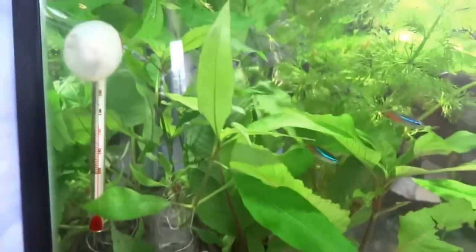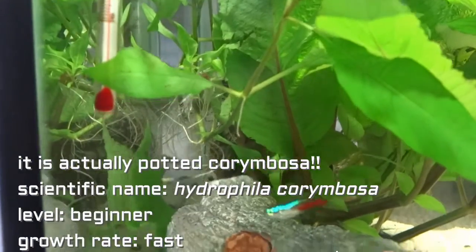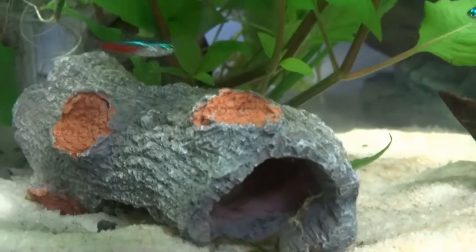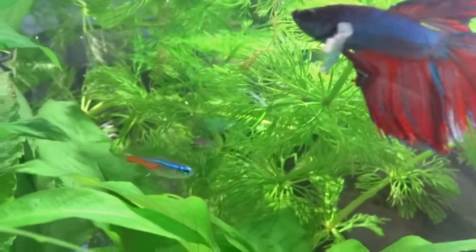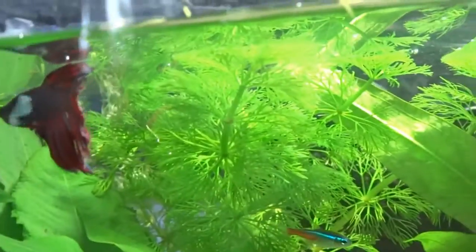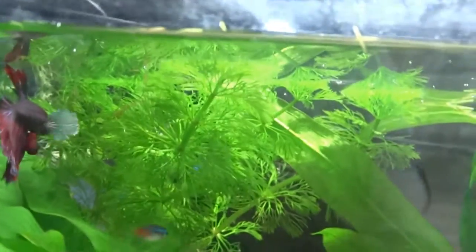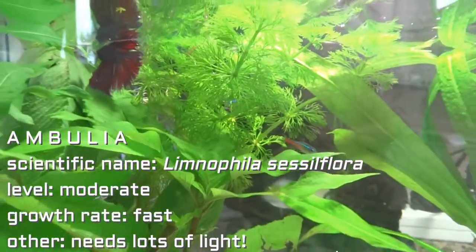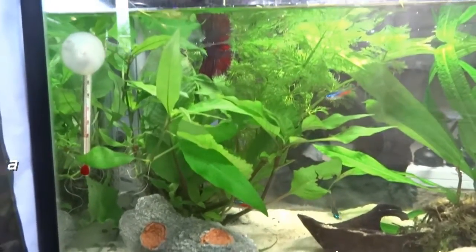So right here I think this is a type of Stricta, and the Stricta is doing very well — it's actually branched off. As you can see there are roots and stuff there. I put a log in as a hiding place and Yuko likes to go in there, and the Tetras like to go in there too. Up here is a plant I just got yesterday — I'll Google it and put it on screen because I'm not sure what it is even though I just bought it. So yeah, this is that corner of the tank.